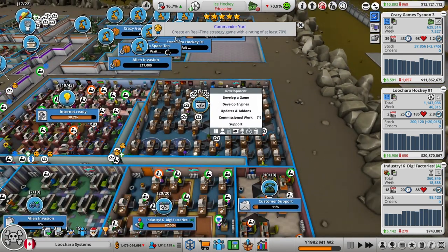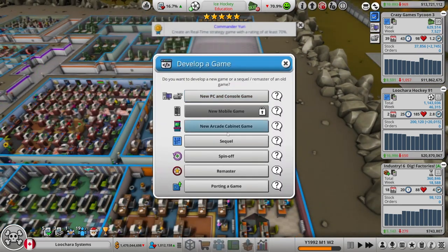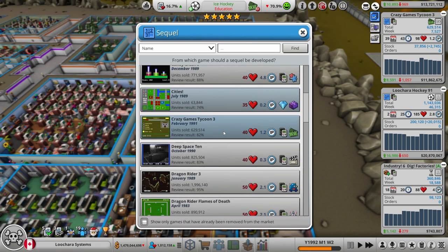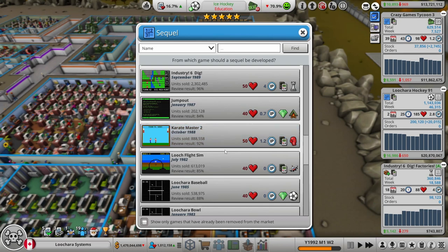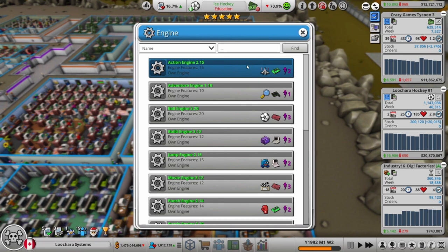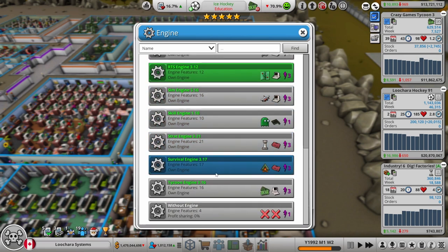We'll immediately jump in with another game. Survival - either of our survival games worth any IP value. Arc Survival Devolved is 0.3, Jump Out is 0.7. So let's do Jump Out 2, calling it 'Old Vegas' - you know what I'm going for there. If you know, you know. If you don't, you don't.